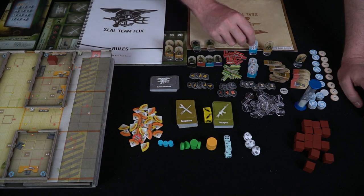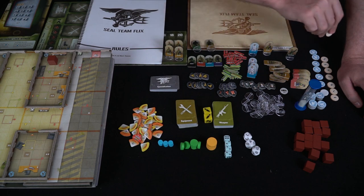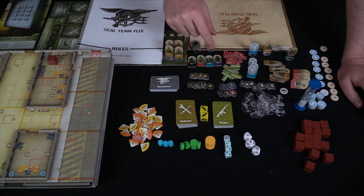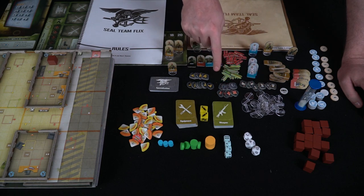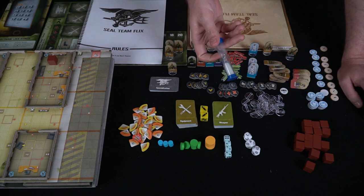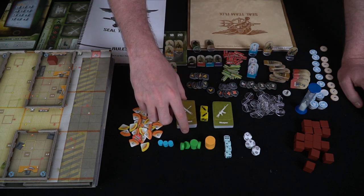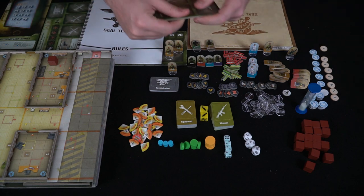There's also a mastermind — the main bad guy in the scenario — along with a bunch of different objectives and placement tokens. You'll get bullets used for flicking, which is the main gameplay mechanic. There's a ton of different tokens for status effects — whether stunned, health, armor, or bonuses gained as you progress. There's also a timer used for mini-games and a little remote bomb for each scenario.